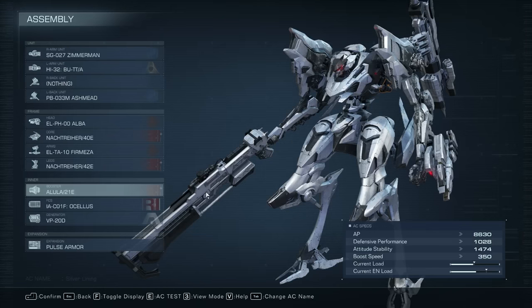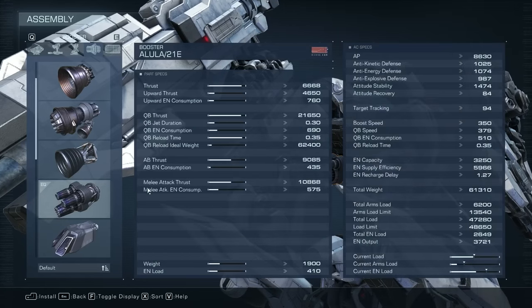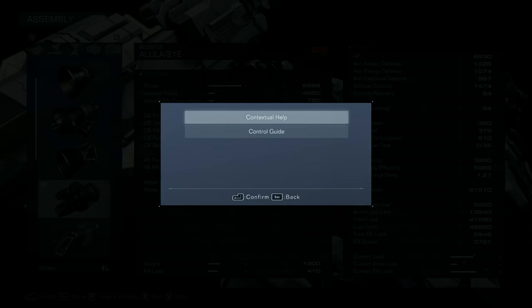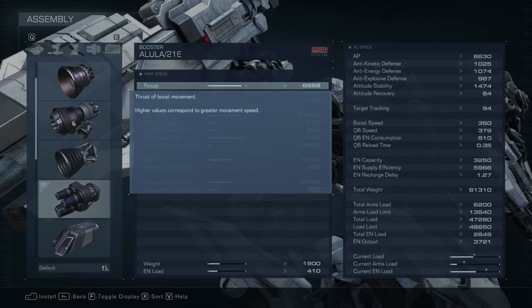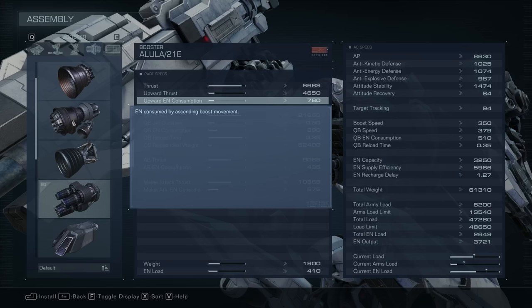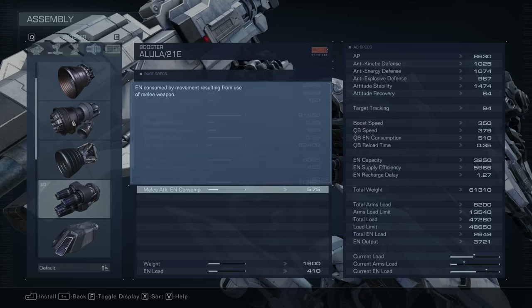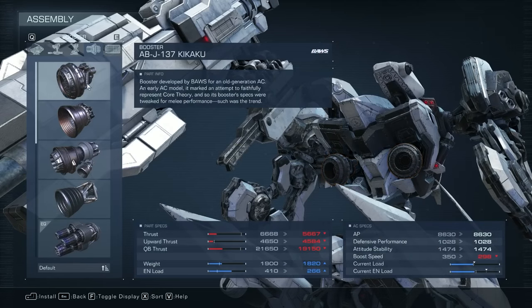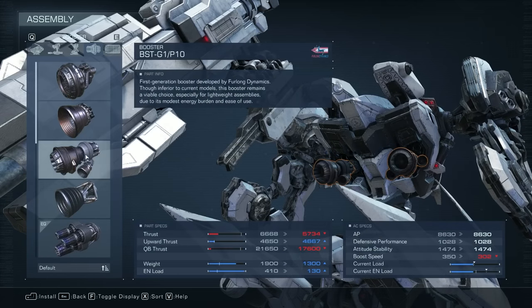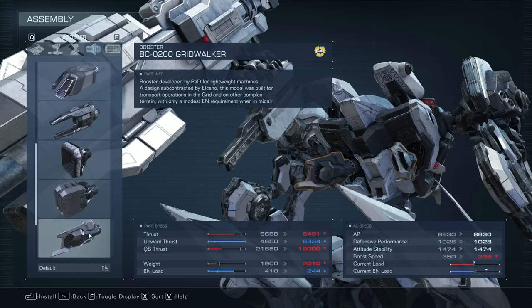In the AC assembly screen, if we move over to the boosters, we can expand the display to get more specific details for the boosters. Some people might not know this, but if you open the help menu and select contextual help, this allows you to go over every single stat of the booster and get a detailed explanation of what it means. I'll be showcasing all 12 boosters and giving some insight as to what type of builds they'd best fit in, accumulating their details to reach a conclusion.